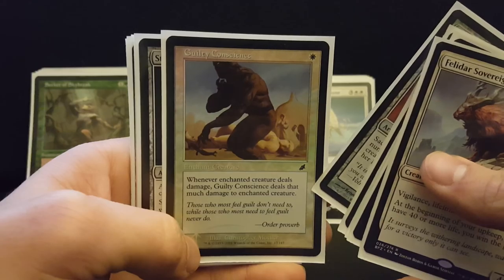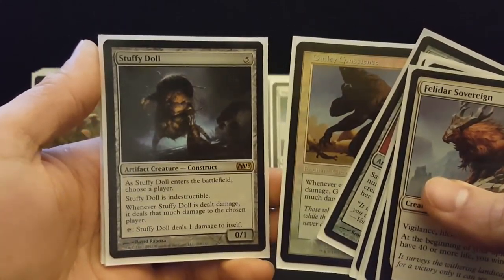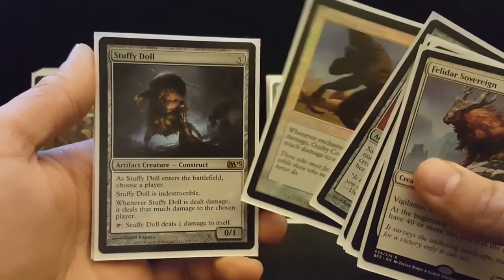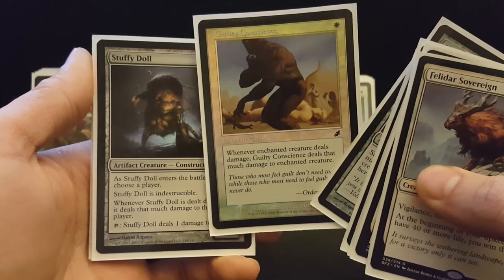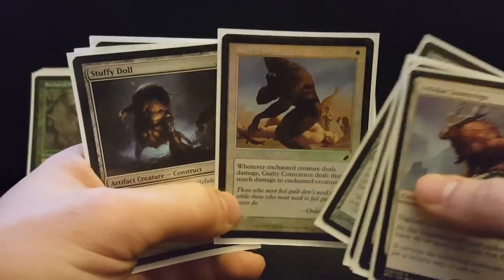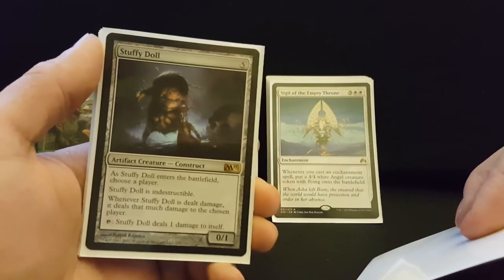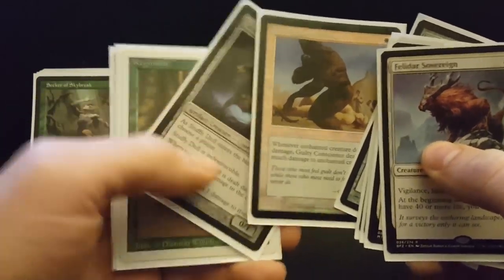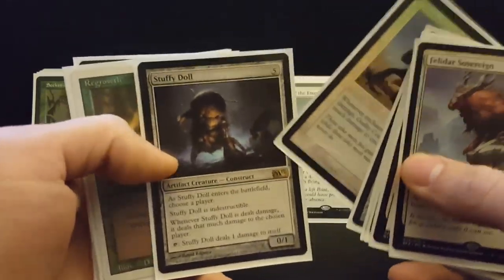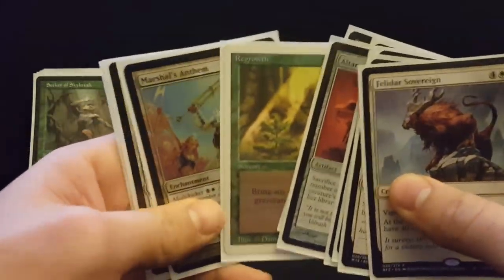Guilty Conscience in a pinch can go on a threatening creature so they can only attack you with it once. But really it's in the deck for Stuffy Doll. Stuffy Doll enters, you choose a player — normally the control player unless someone is really threatening — and you put Guilty Conscience on it. When Stuffy Doll deals damage to itself, it triggers Guilty Conscience, creating an infinite loop of infinite damage to that opponent. Normally this is one-time use, but you've seen the ways I can flicker creatures. You can Flicker Wisp targeting Guilty Conscience so it leaves until end of turn, then Cloud Shift Stuffy Doll, put Swiftfoot Boots on it, pass the turn, it re-enters on end step, and you kill the second player you've named. You can pull off some really stupid stuff with this deck.